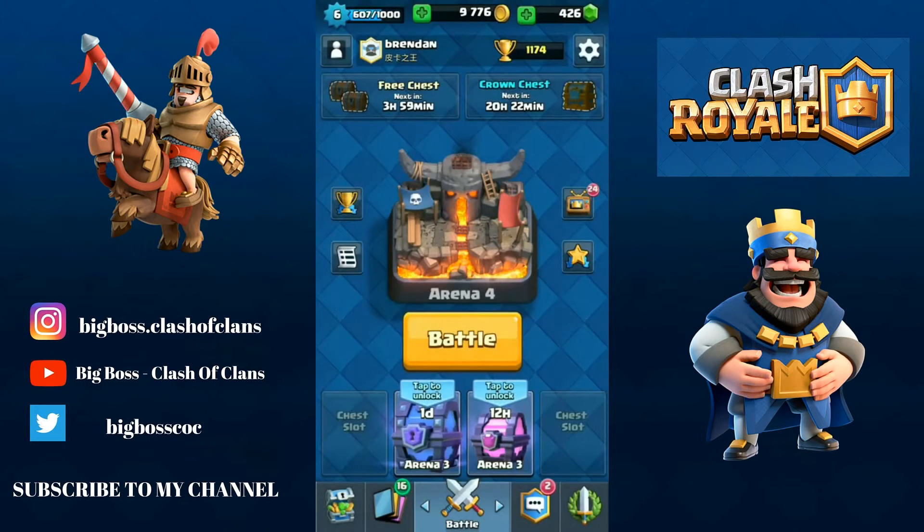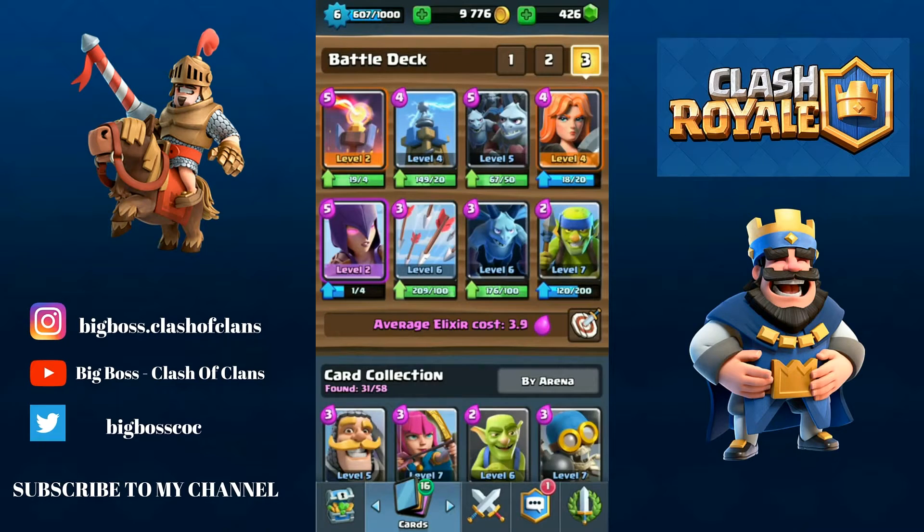I will try to make a deck. I will come back once I get the deck ready. Alright guys, the battle deck is finally ready. The cards I will be using are: Inferno Tower, Tesla, Minion Horde, Valkyrie, Witch, Arrows, Minions, and Spear Goblins. The average Elixir cost is 3.9, so it's still alright.